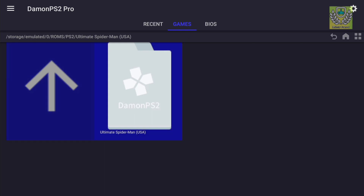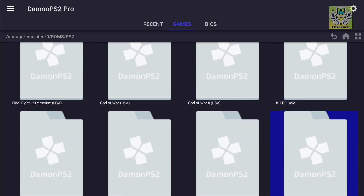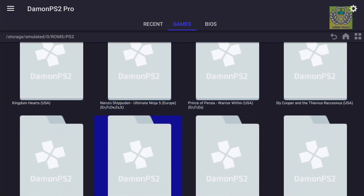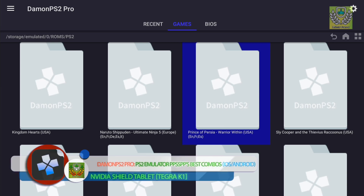Again, as it says here — USA. I do recommend getting games that say USA; they tend to work a lot better in the emulator compared to the European versions or whatever these other language versions are. Anyway guys, let me know what you think of the game in the comments below. If you'd like to see more tests, let me know in the comments. If you're new to this channel, subscribe to Brother Shield, and as always guys, I'll see you in the next video. Have a good one.